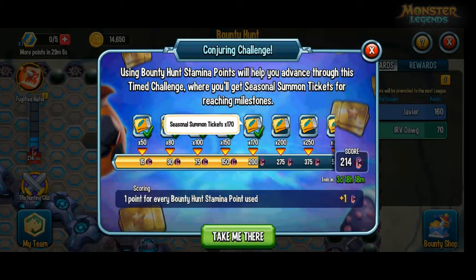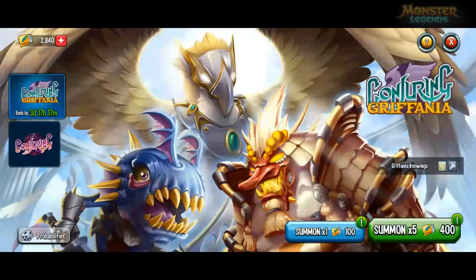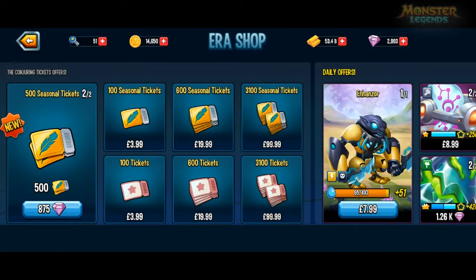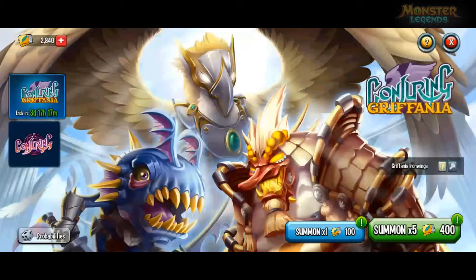Just completed the 200 stamina points spent in bounty hunt and got the 170 seasonal summon ban tickets. So soon I'll be able to do some summoning in Pandas Conjuring Gadget to try and get Griffani at Ironwings. I've got 2840 tickets just now — not bought any, just gained them through the game.